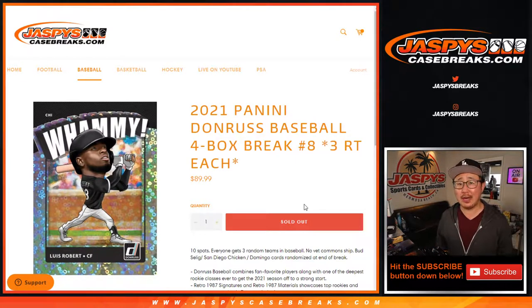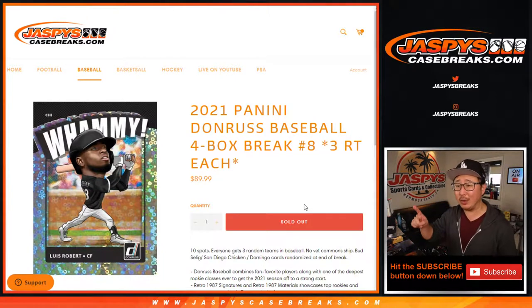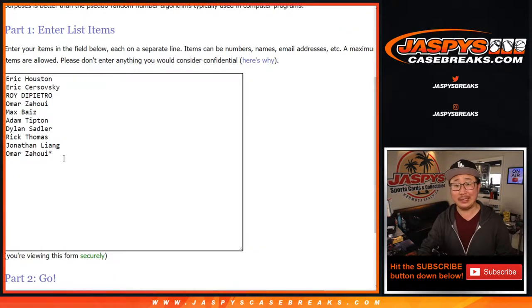Hi everyone. Joe for Jaspi's CaseBreaks.com coming at you with 2021 Panini Donruss Baseball 4-box random team break number 8. One spot gets you 3 teams in this 4-box break, so let's triple you up. Thanks everybody for getting into the action.